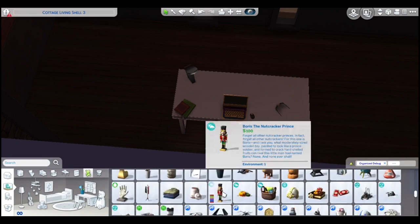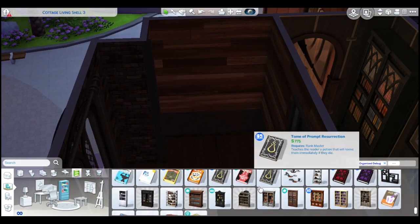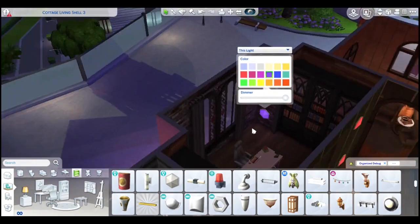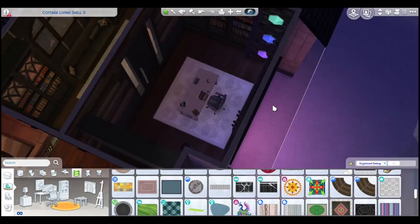Just adding more clutter to this area — it's probably someone else's office or maybe an assistant to the big boss of the club. I haven't really thought it through that far; I just wanted to make a cool cyberpunk club. Added some more neon lighting behind and some art to the sides of the door.